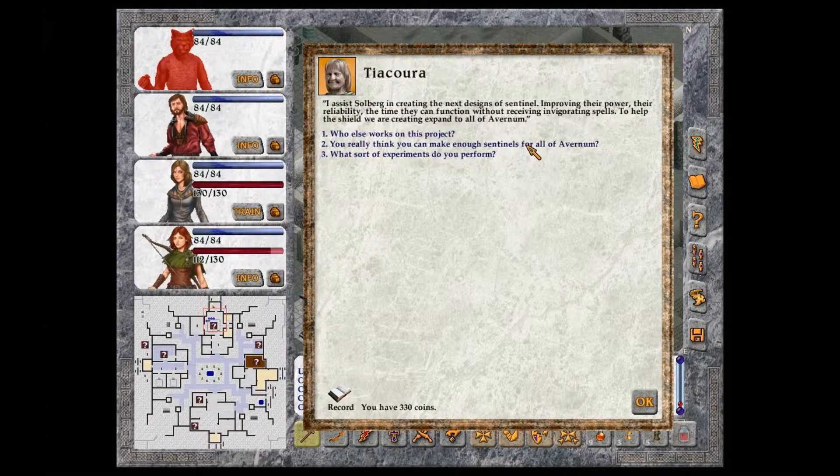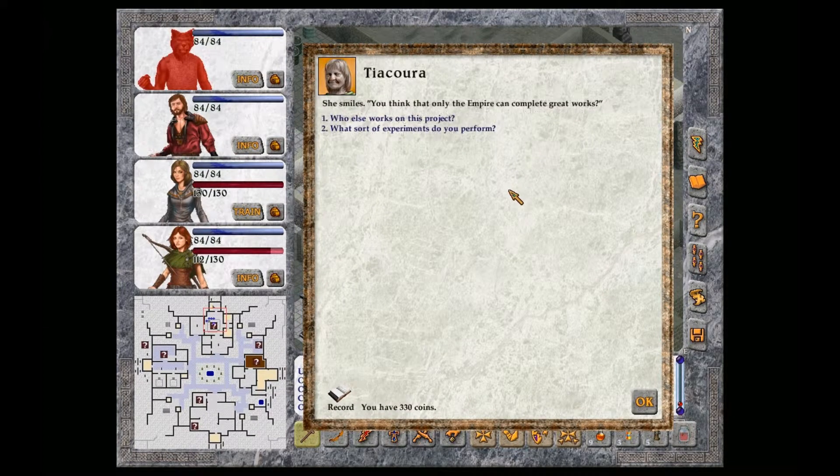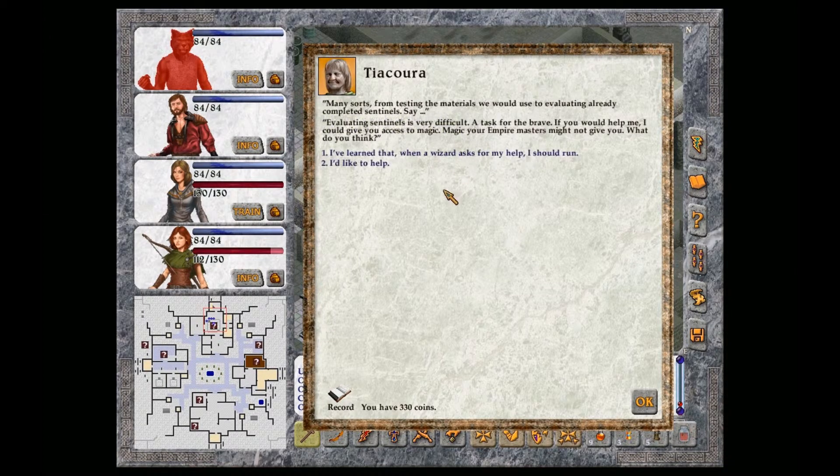You really think you can make enough Sentinels for all of Avernum? You think that only the Empire can complete great works. What sort of experiments do you perform? Many sorts, from testing of materials we would use to evaluating already completed Sentinels. Evaluating Sentinels is very difficult, a task for the brave. If you would help me, I could give you access to magic your Empire masters might not give you. What do you think?